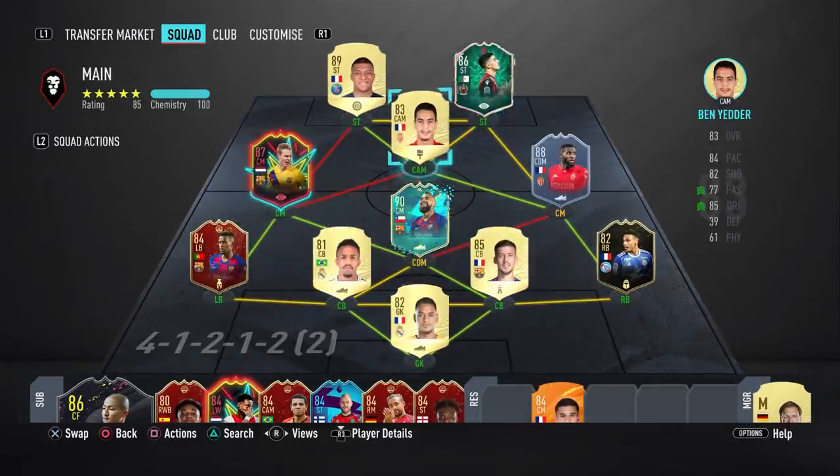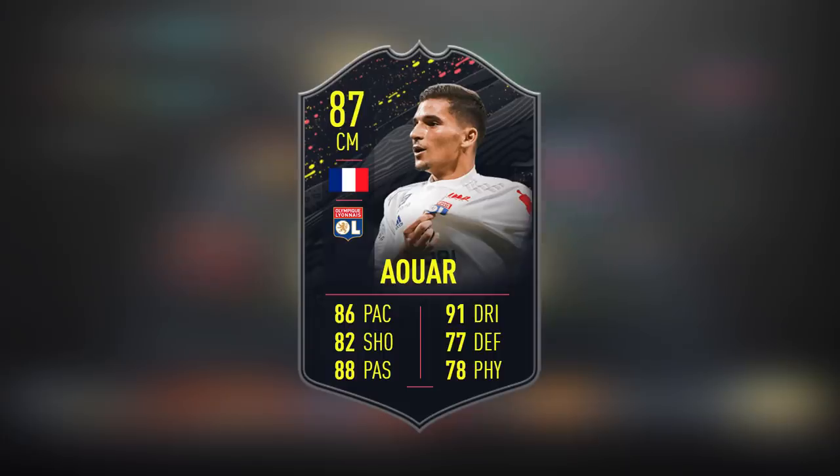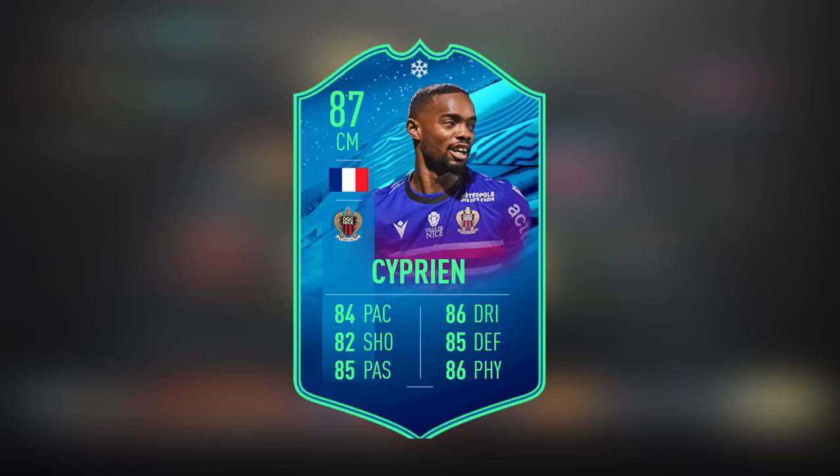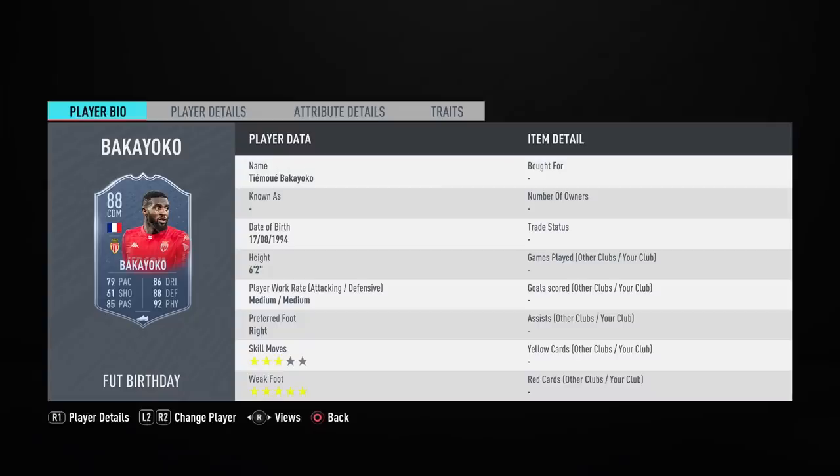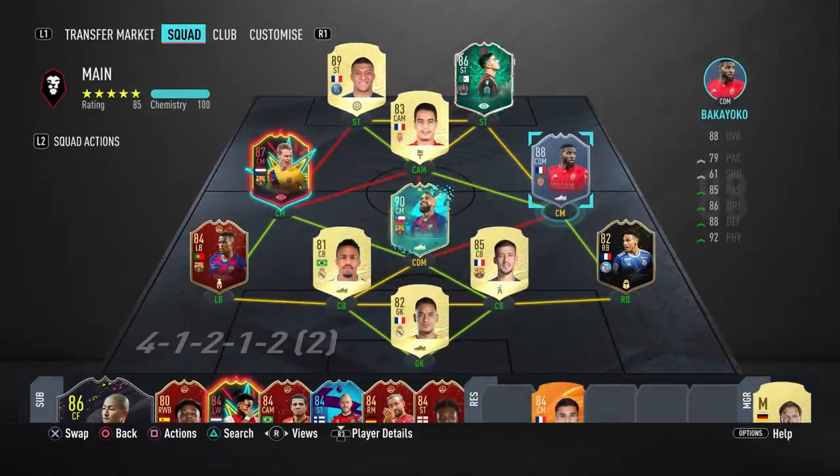This is definitely a card to try if you have Ben Yedda or Mbappe — an absolute must. The current alternatives to Bakayoko are Awa's 87 storylines if you chose him from Season 4, the Winter Refresh 87-rated Sideprint which is around 250k to complete the League One SBC, and also Aikone Future Stars, also around 250k at that CDM position.